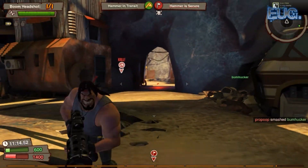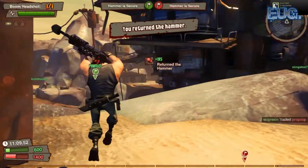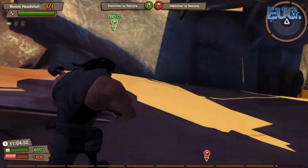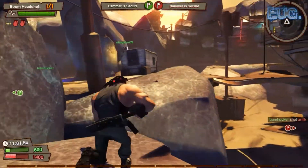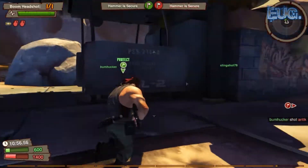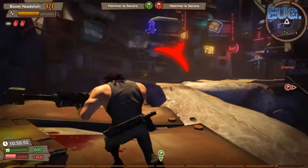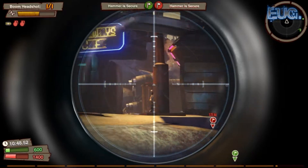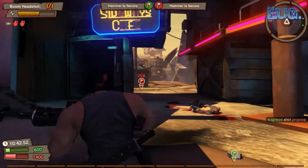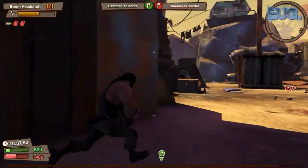I managed to kill the guy with the hammer and returned it — with a grenade. My character looks quite generic at the moment; I need to get some more points to kit him out, but I'm in the early stages. I'm just loving it, this game is brilliant, definitely one to watch. Getting a headshot right there — it's such an amazing feeling when you get a headshot. This sniper was just the perfect gun for me.